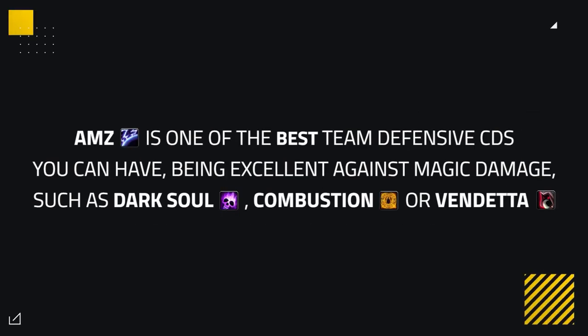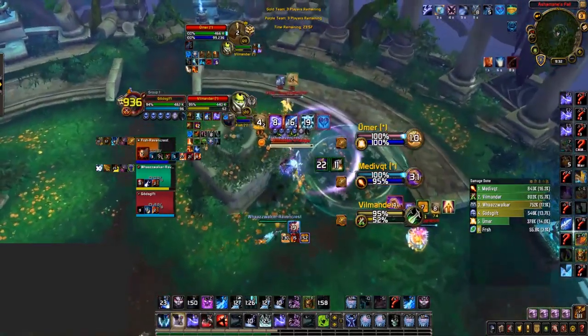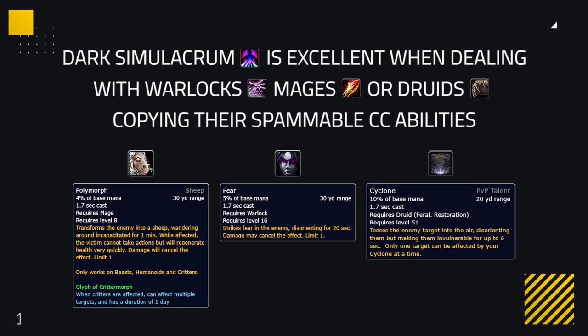Anti-Magic Zone is one of the best team defensive cooldowns you can have, being excellent against heavy magic damage offensive cooldowns such as Dark Soul, Combustion, or Vendetta. Using it when your team is taking heavy magic damage can drastically help, reducing the damage they take significantly and allowing them to hold onto other defensive cooldowns. Dark Sim can be an excellent take when dealing with warlocks, mages, or druids, copying their spammable crowd control abilities. You can use this often on their healers, creating excellent counter-pressure or an extra peel depending on the situation.